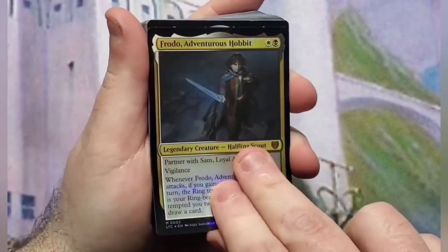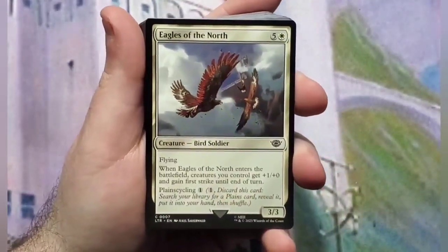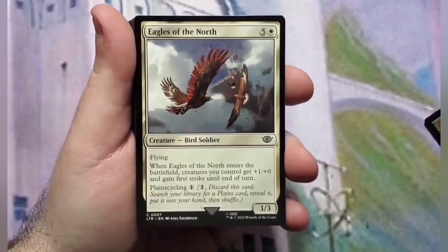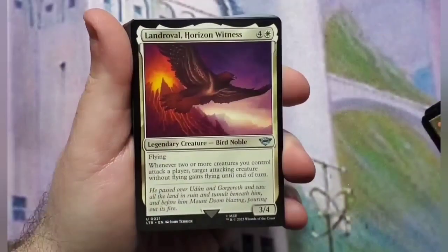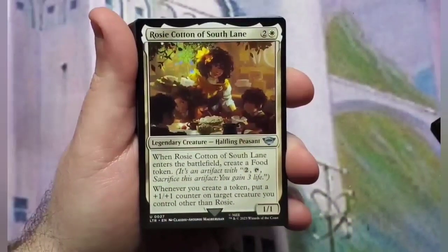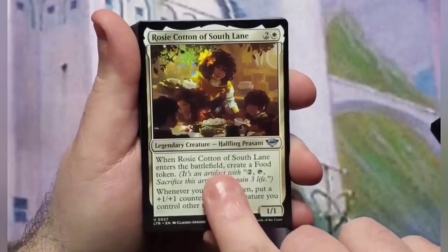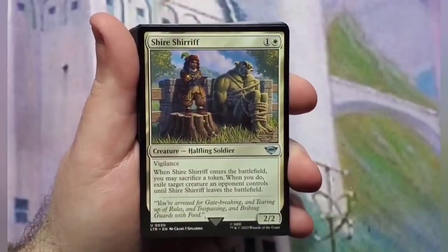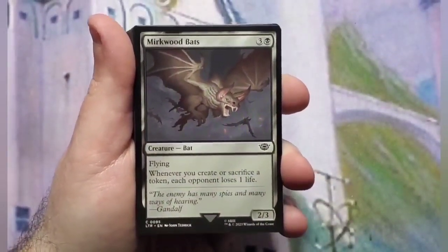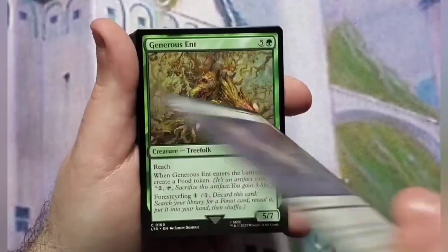I already showed you what Frodo and Sam do, so we'll skip them and go into the deck. The rest of the 98 starts with Eagles of the North, Landroval Horizon Witness, Rosie Cotton of South Lane — I've heard that's a pretty good card — Shire Sheriff, and Mirkwood Bats, one of the new cards I actually really like. I like a token theme, so that's a good card for me.